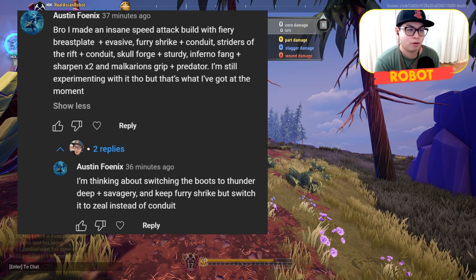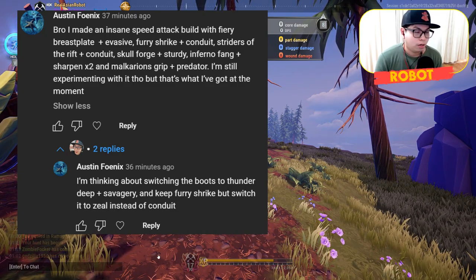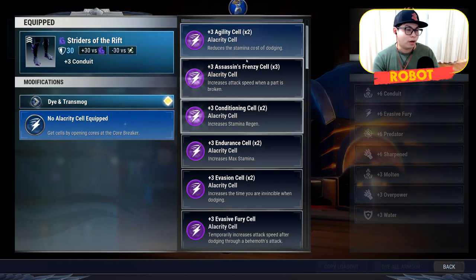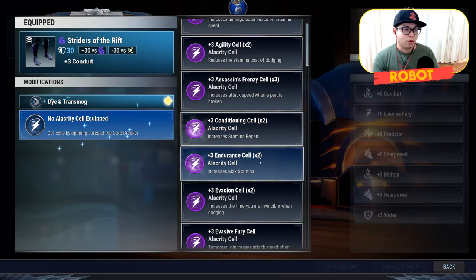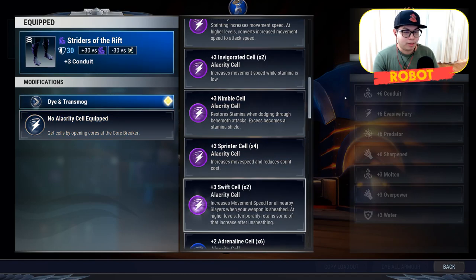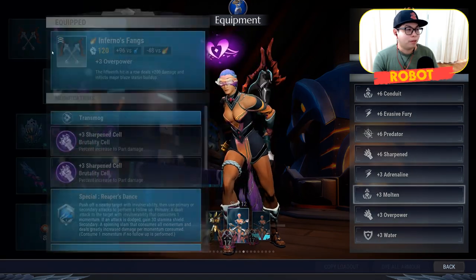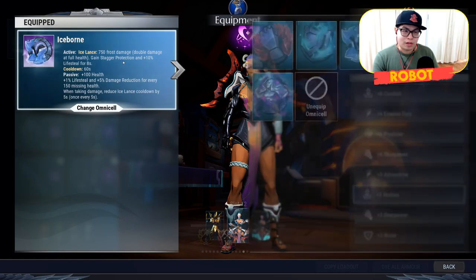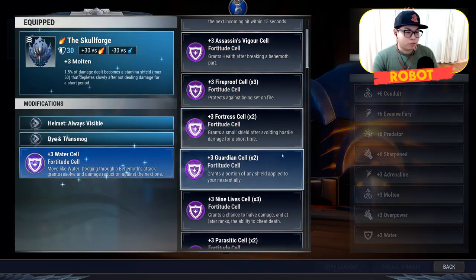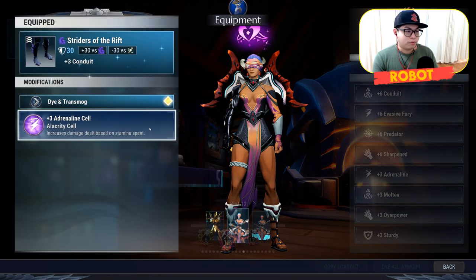He's still experimenting with it but was thinking of switching the boots to Thunder Deep plus savagery and keeping shrike but switching to zeal instead of conduit. I've built that exact build — except striders of the rift can't take a conduit cell, so I'm not sure what he put there. He already has plus six evasive fury, so I've filled that slot with adrenaline just to fill the space. The build has inferno's fangs, two sharpened cells — likely iceborne instead of tempest — shrike zeal plus conduit, skull forge with sturdy, fiery breastplate with evasive fury, Malcurion's grip with predator, and striders of the rift with adrenaline.